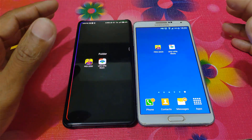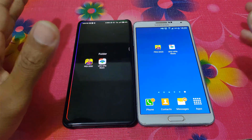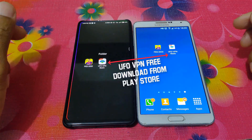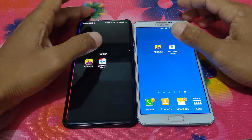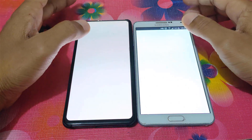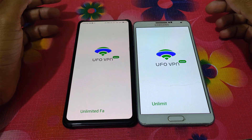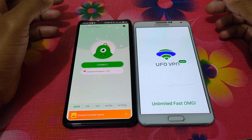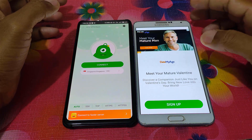For playing with your friends, you have to download UFO VPN free version from the Play Store. You can download it without any payment easily. After downloading the UFO VPN on both devices, you have to open the VPN.